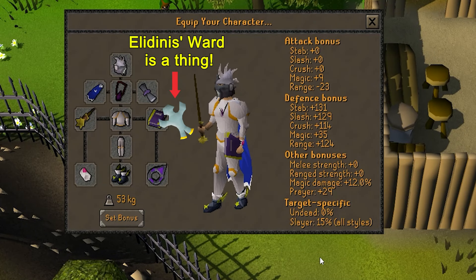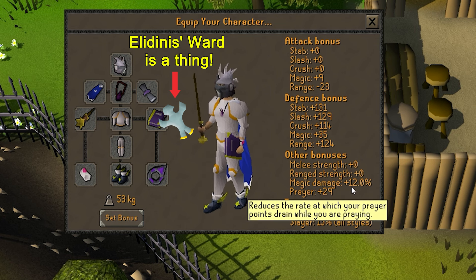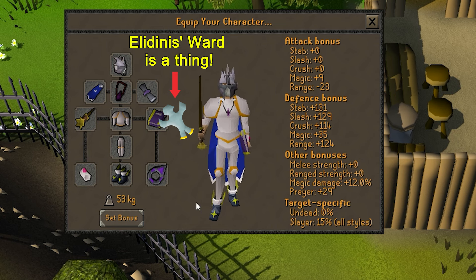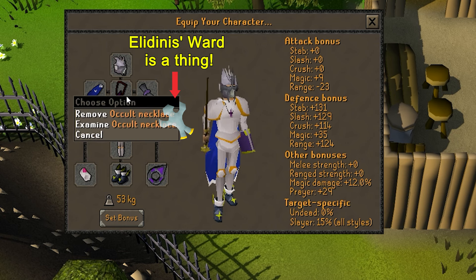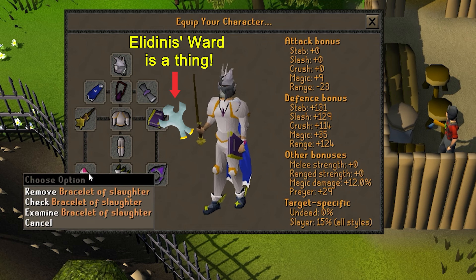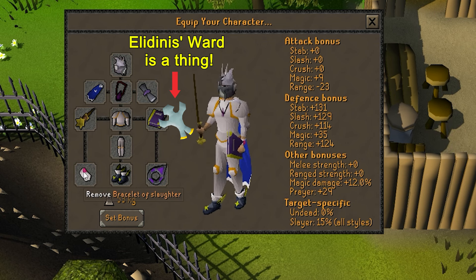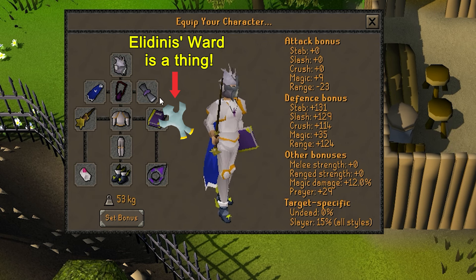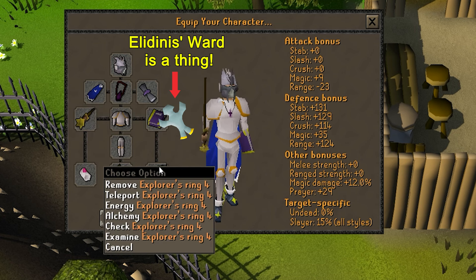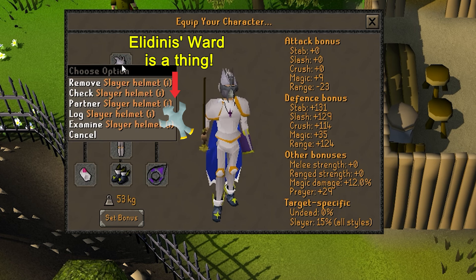For the gear, the only two stats that matter are Magic Damage Bonus and Prayer Bonus. It's pointless to wear Ahrims or Mystics or whatever. The damage-boosting gear pieces I'm using are the Imbued God Cape and an Occult Necklace. If you're going off-task or don't care about extending your task, you can swap out the Bracelet of Slaughter for a Tormented Bracelet for some extra magic damage bonus. For prayer-boosting gear I wear Proselyte armor, my Blessing, a Book of Darkness, an Explorer's Ring, and a pair of Devout Boots. Don't forget your Imbued Slayer Helmet if you're killing these on task.